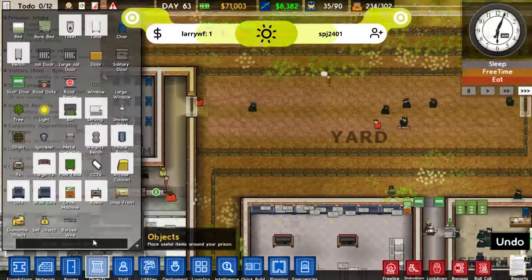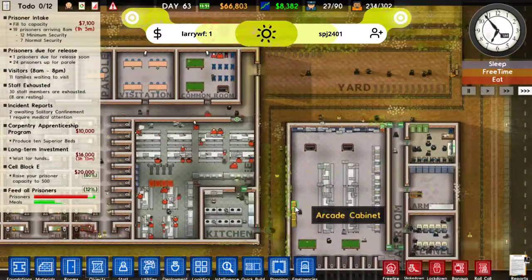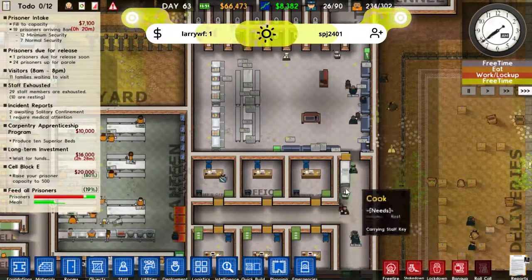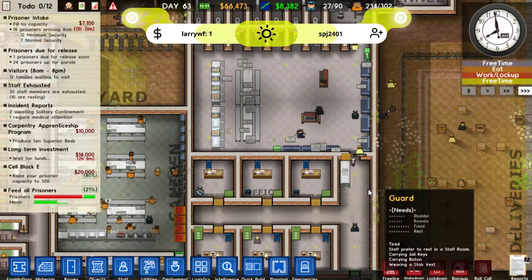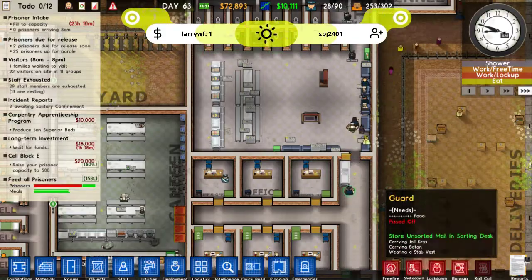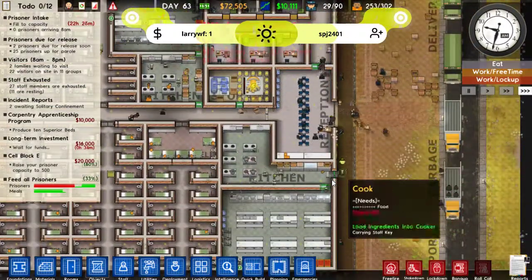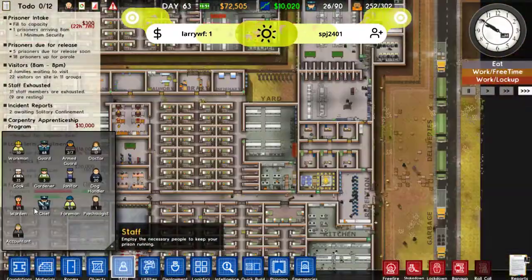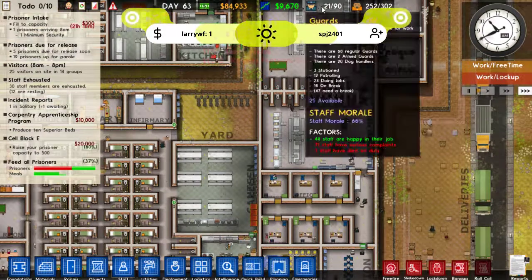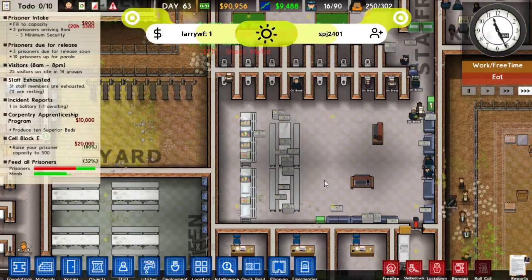And these guys need some stuff in their yard. So let's get some phone booths and some weight benches down here. I'm really hoping some of these cooks are going to decide to wash some of these plates instead of just stacking them. It doesn't look like they are, they're just stacking them all. I even put a little sink in there for them - that does not seem to be working. Right, let's hire another five. We want to get staff morale better. How's the fence going? Looks like they've got most of it.